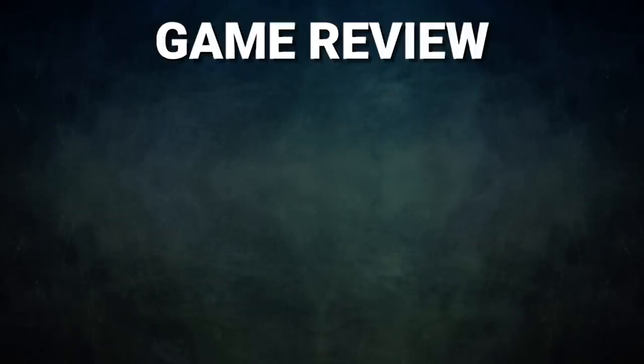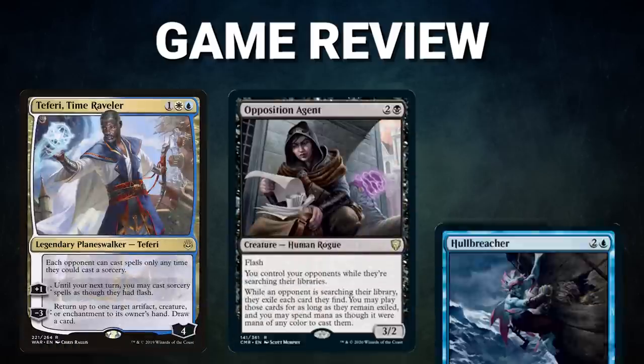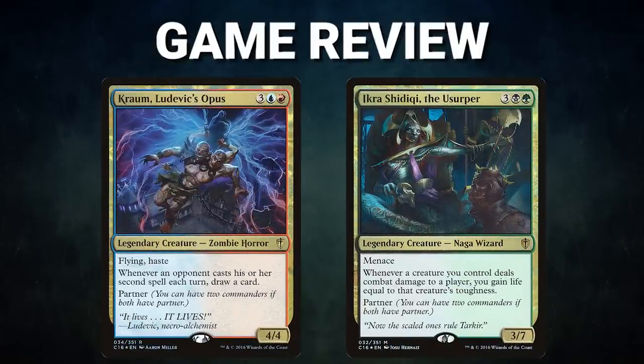Ladies and gentlemen, what an interesting game tonight. Tonight's game showed what certain silver bullets can do in this format. Teferi, Opposition Agent, and Hull Breacher made the middle of this game a true draw-pass environment. Everyone was just building up their hands slowly, while very little back and forth was really taking place. When something finally did happen, everyone had all kinds of answers and simply dumped their hands onto the stack, leaving very little to stop the next player trying to win. Congrats to Folger on his win. He built up his interaction and timed his position very well. His targets and interaction were well chosen, and he was rewarded for his skill.